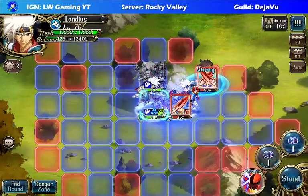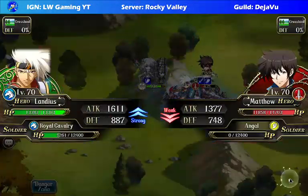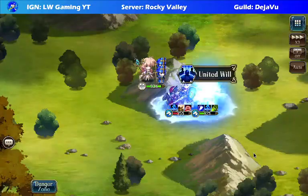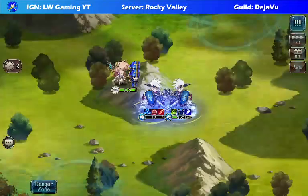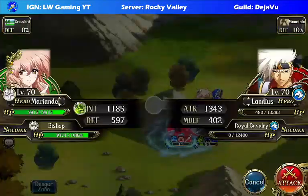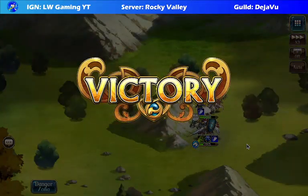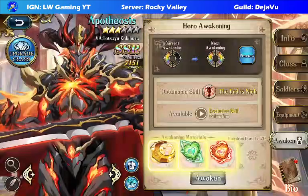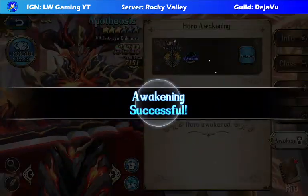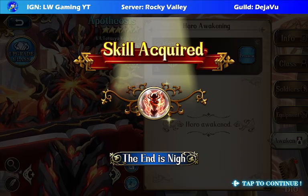Disable that guard — I think we'll be fine. And there you go, you should be able to get Apotheosis awakened by now if you follow these steps. Let me screenshot this real quick. All right, all set.